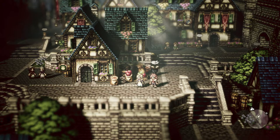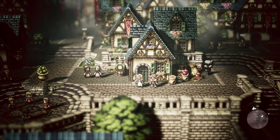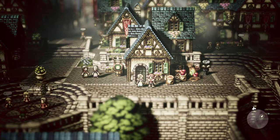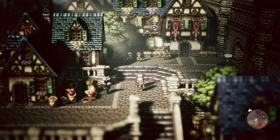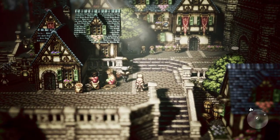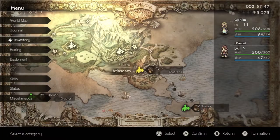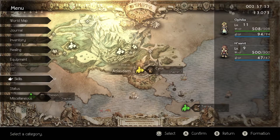Hey there everyone, this is Danielle playing some more Octopath Traveler. Last time we helped Harnet defeat the beast that was haunting the Whisperwoods, and she joined our party. Now we've made our way over to Atlaston, where we will find Cyrus. On the way I did a little bit of grinding off camera, so Ophelia is now level 11 and Harnet is now level 9. That should help us out.